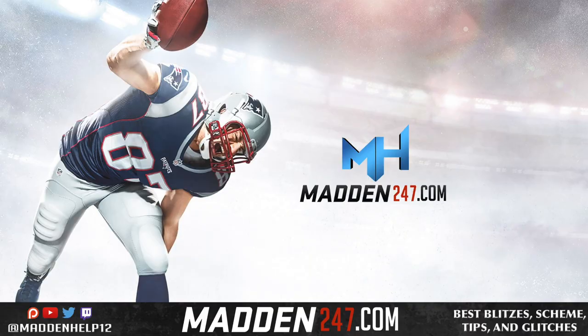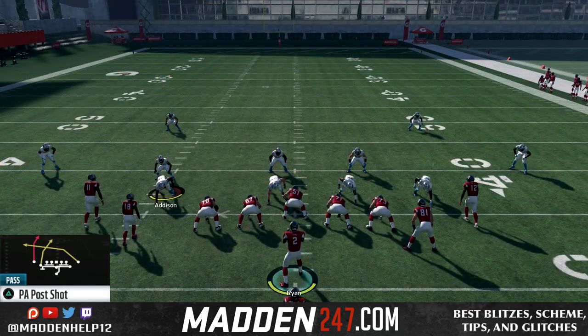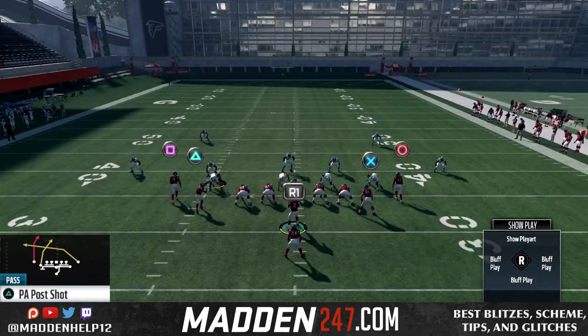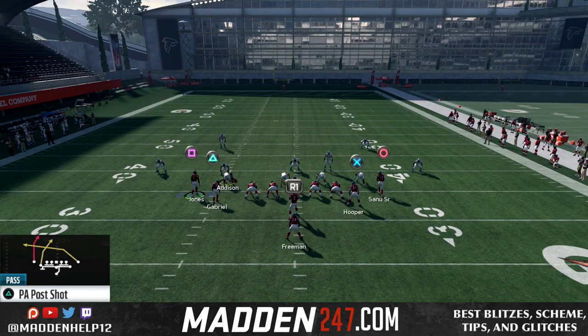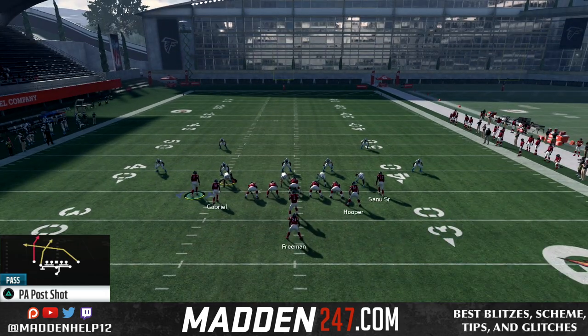What's up guys, I'm here today to show you a great easy money play out of the pistol tight slots formation. The reason that this makes the play so good is that we have this tight end on the right. He's actually audible into running back routes. So we can put him on a wheel or an option route — we can do whatever we want with the tight end because he's using running back routes, which makes it unique.